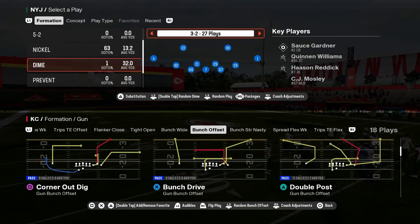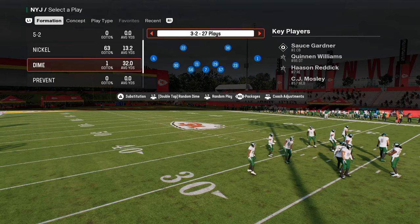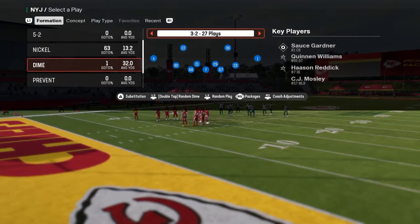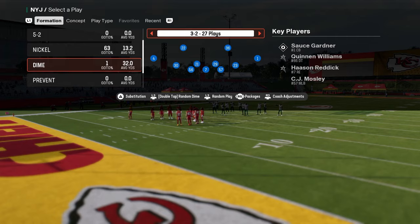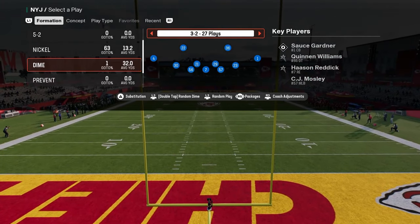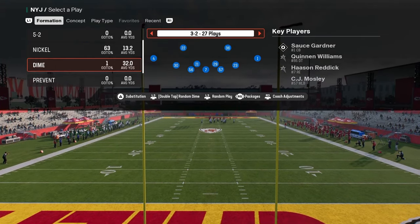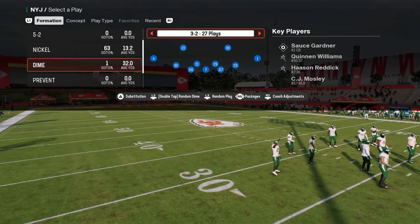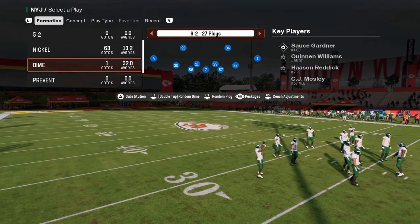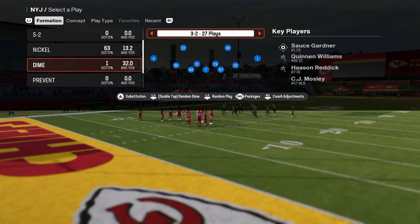One of the best ways to play defense in Madden 25 every single year is to utilize a concept known as rolling your coverage. Rolling your coverage is essentially taking your safeties and rolling them to different sides of the field to provide better leverage points to defend things like corner routes, crossing routes, and all of that stuff. In this video, we're going to explain what roll coverage is and how you can craft it out of pretty much any defense. We're going to be showing it out of Dime 3-2, but you can literally craft this out of anything.